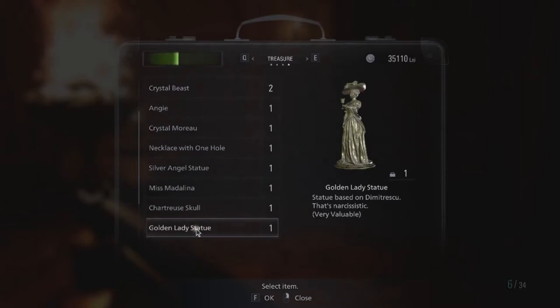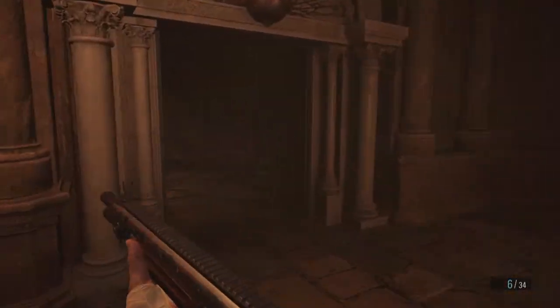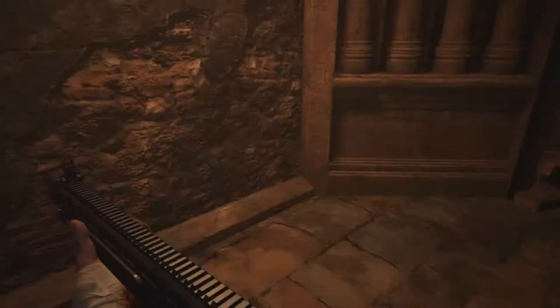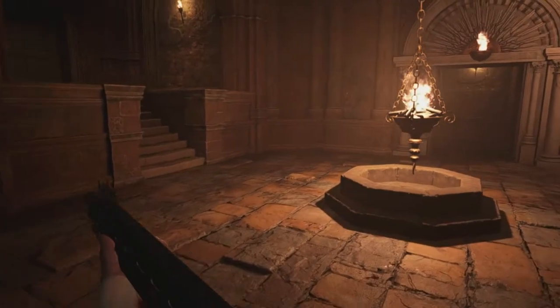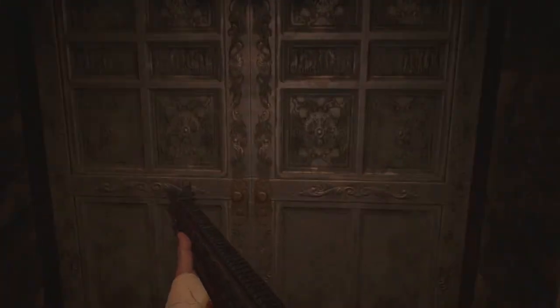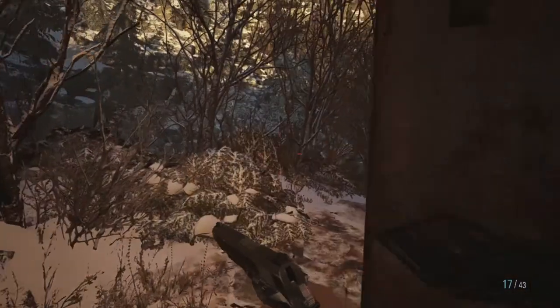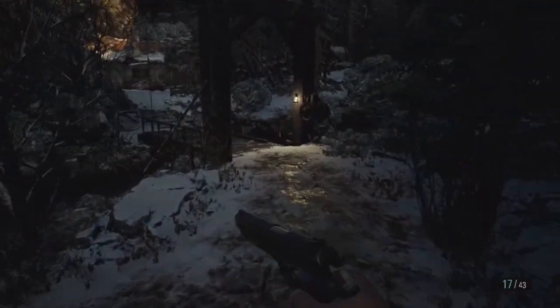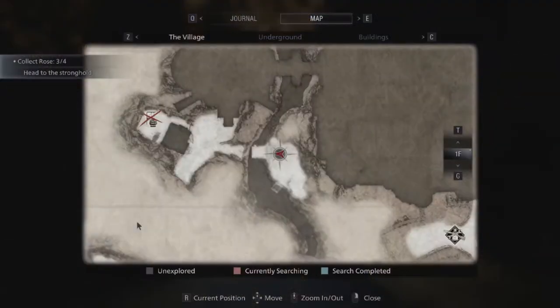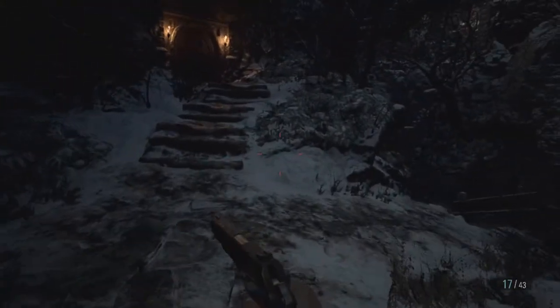I'm just gonna take a quick look. A tattoo based on Dimitrescu — that's sarcastic. There's nothing here, this area is clear. I guess that was a treasure after all. I think I've found every treasure — I don't know, maybe I didn't. Alright, where should I go? I should head back.